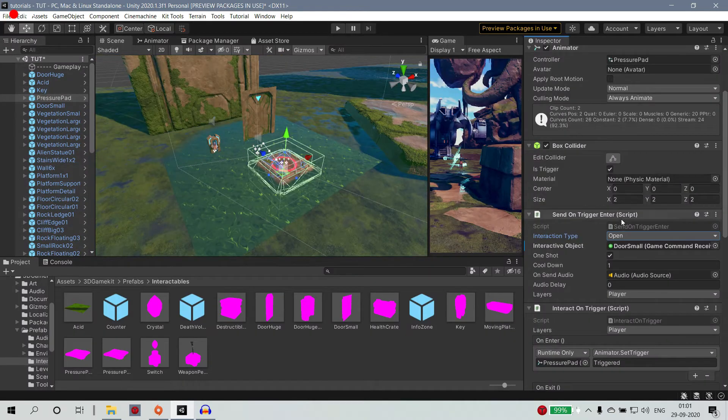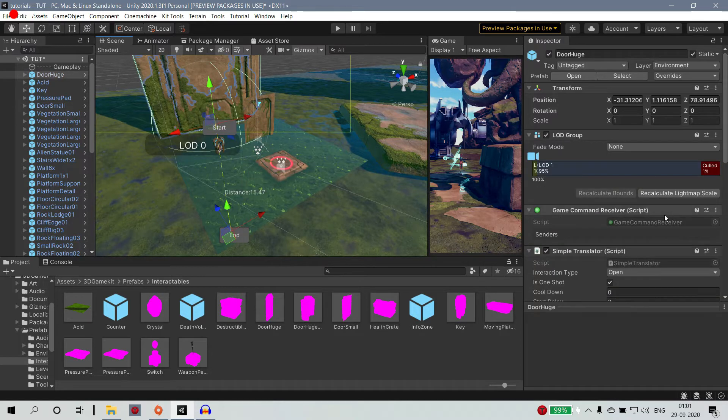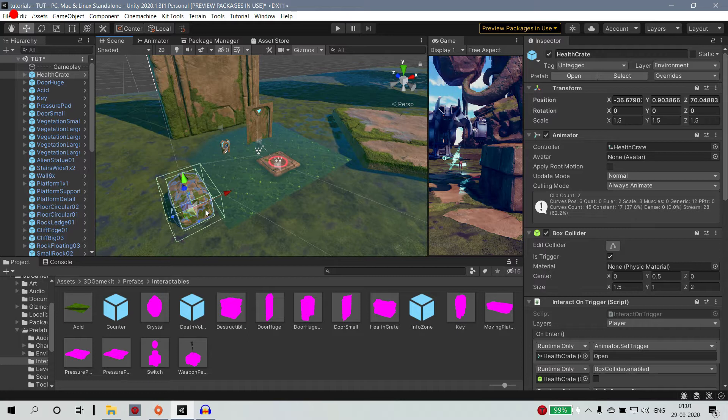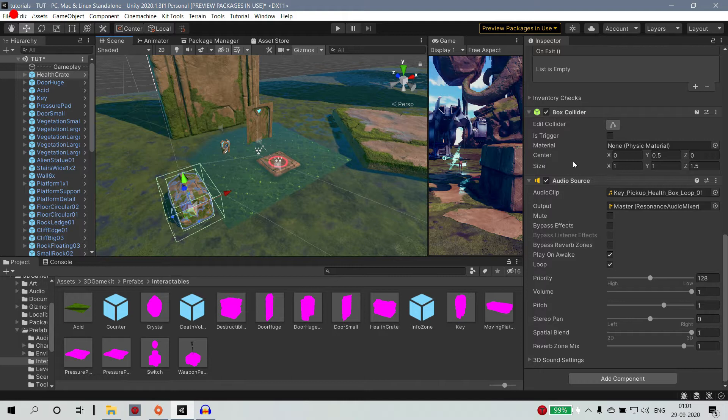If you need a small door, you can take the big door to order. When you open this door, you can also close it. If you want to go to your levels, you can switch the path.